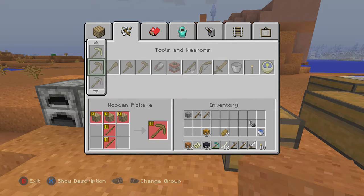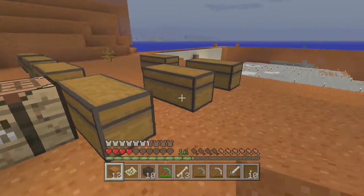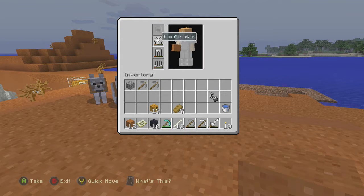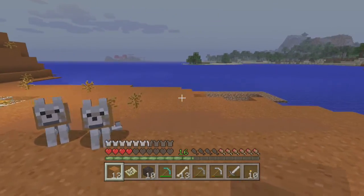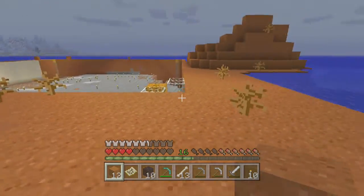If you want to make a diamond pickaxe, you're going to need three diamonds and two sticks. I also want to tell you that my armor — I lost the helmet. So before you make diamond armor, it's going to cost you a lot of diamonds.